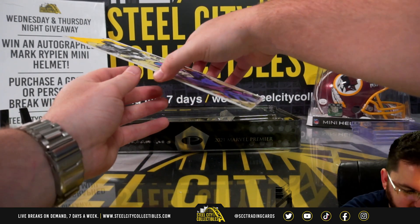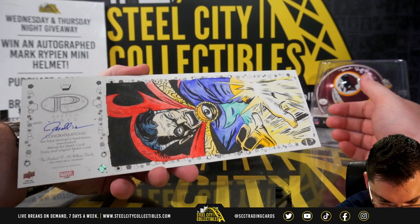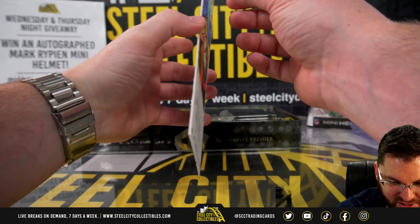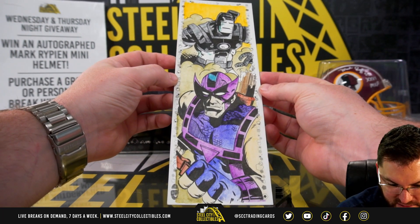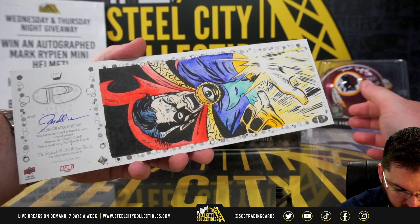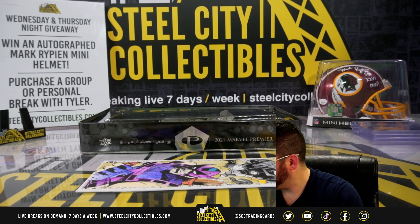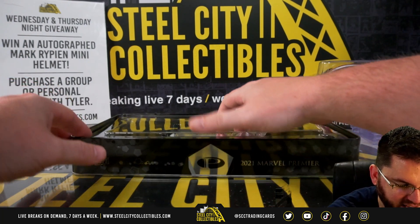Look at this jumbo sketch — okay, so that's Dr. Strange. Give me the three names. Dr. Strange — that's going to be our jumbo sketch. It's a quad booklet, but don't fold that one up. Hawkeye, War Machine, and Dr. Strange. Thank you for that. I'll get one of those jumbo top loaders for it.